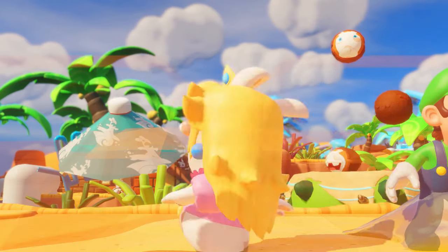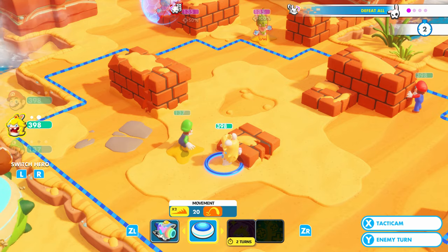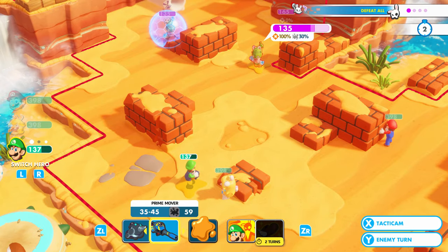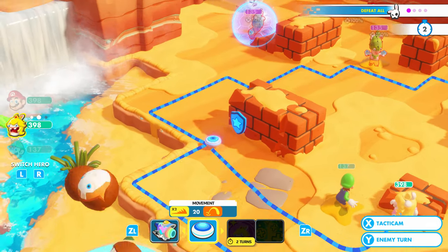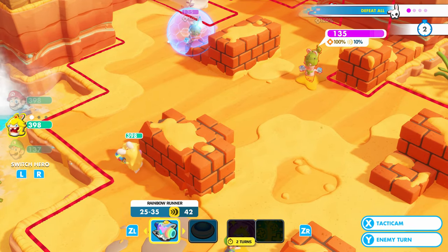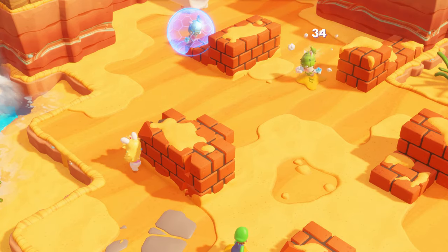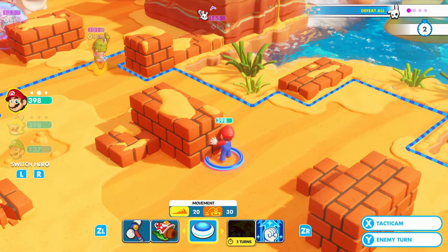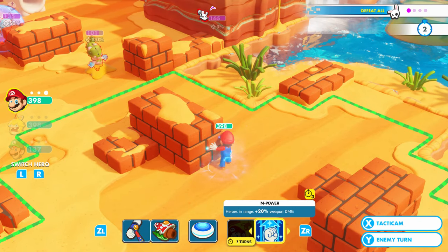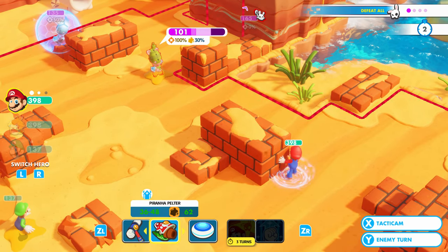Alright, you know what? Heal 20% of his HP. There we go. And hers as well. Let's go a little bit more now. Let's switch. Luigi — I wanna move you. I wanna move you, Mario. Move you to some protection. Oh no, not you. Well, I suppose it's fine. Let's do it for this guy right here. He's stuck anyway. Not quite there — let's use M Power. Although I think I should've moved. But that's fine.